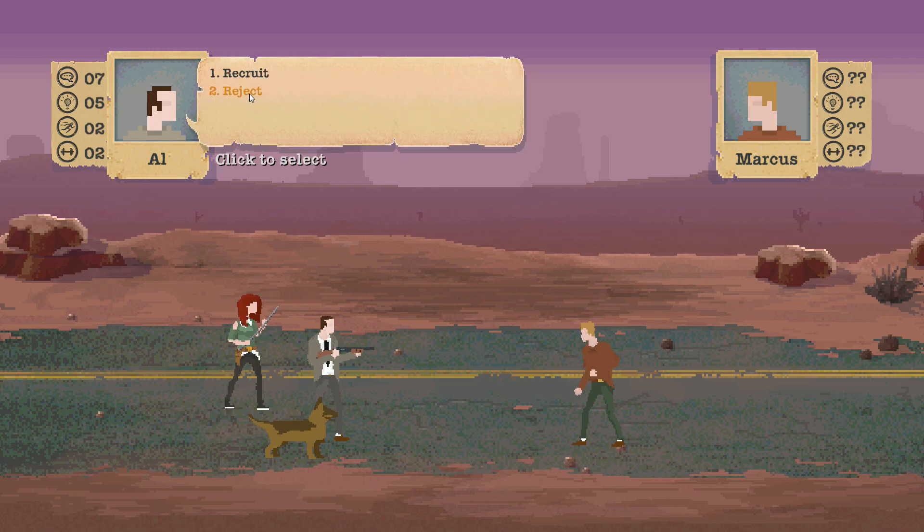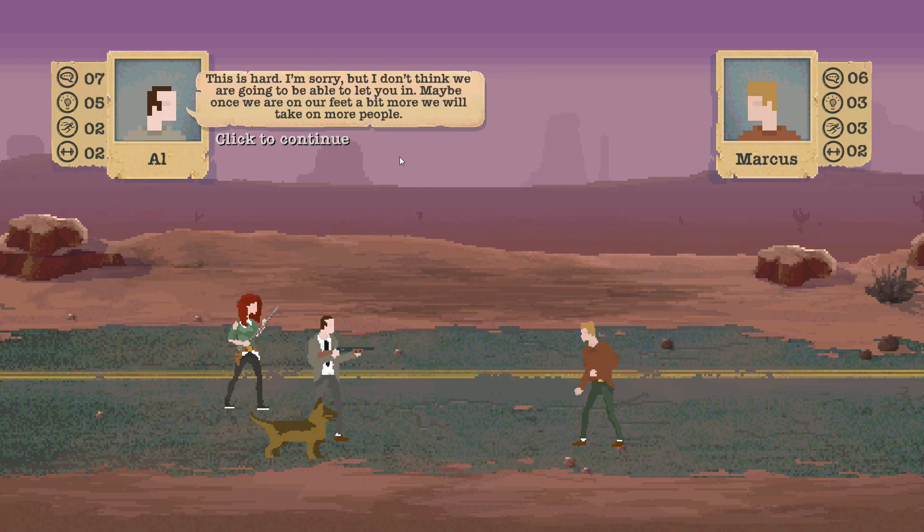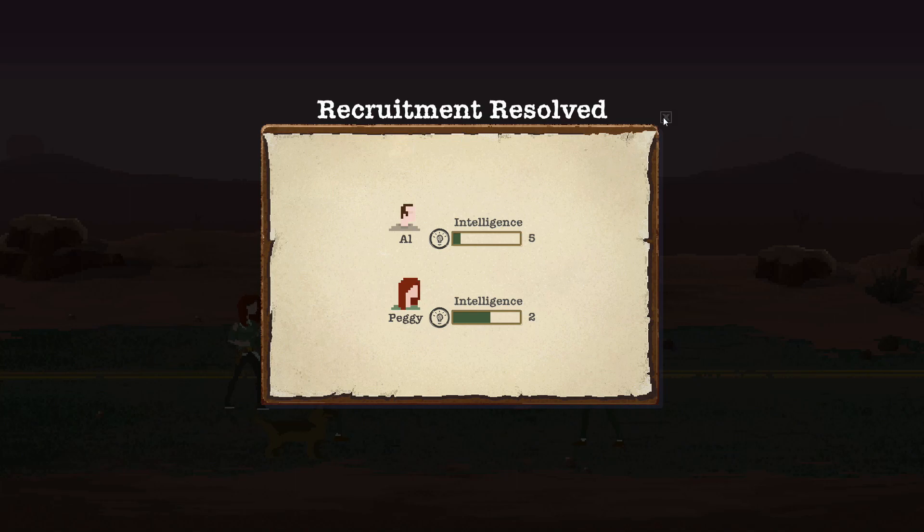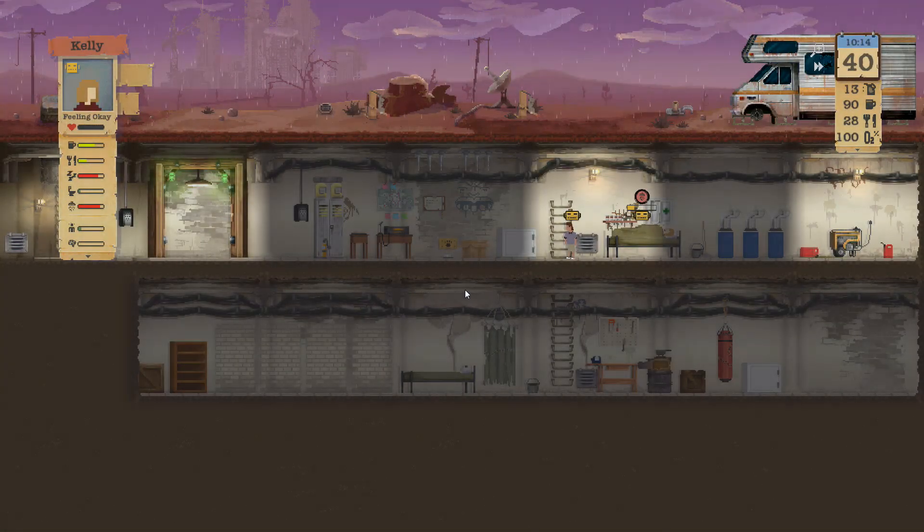Hey there, hold up. He wants to stay with us - reject. You should probably stock to the ceiling with food and water and arm yourself. I know your game - you're a sick individual. It's true. We're doing just fine without you.